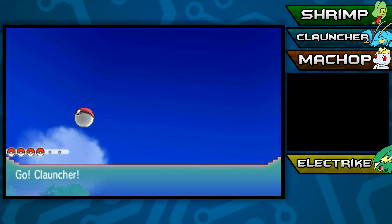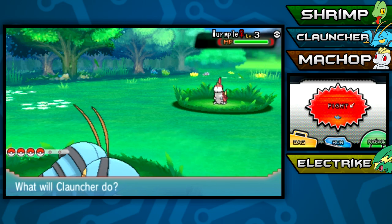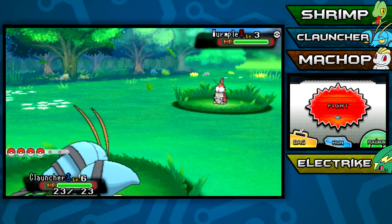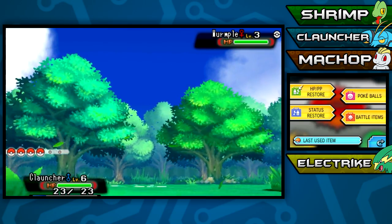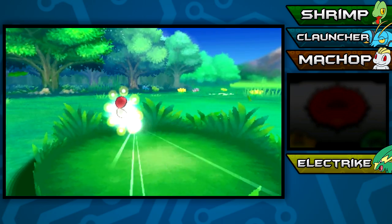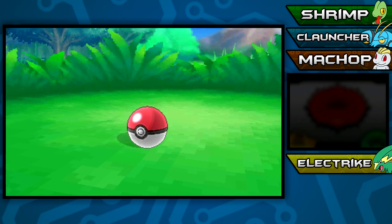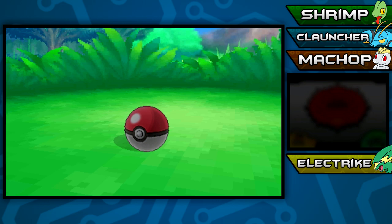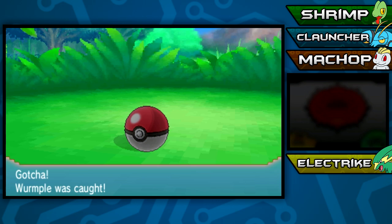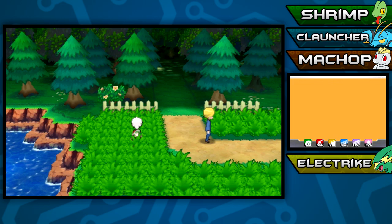Oh, a Wurmple! Because we're Wonder Trading this away, the fact that it's a duplicate doesn't matter since we're just going to trade it away anyway. It's only the traded Pokemon where the duplicate clause matters. So we got Wurmple. I'm not going to worry about nicknaming these anymore - we're just trading them away anyway.